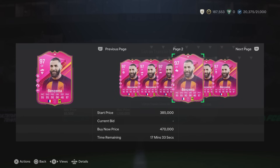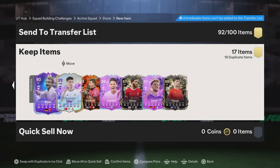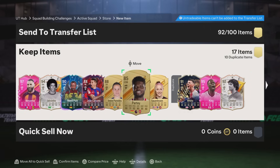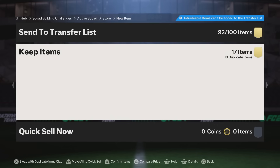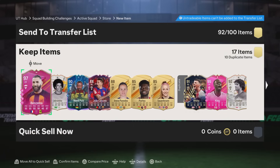Benzema is very nice as well — same again, I couldn't have used him unless I packed him. Overall I'm not mad because genuinely the coins would have gone nowhere else and I'm happy with that. There's a whole bunch of duplicate exchange fodder too. But think about this now — if you had 70 of the duplicate exchange 51-player packs, would you pack more than this? You know the answer to this question.